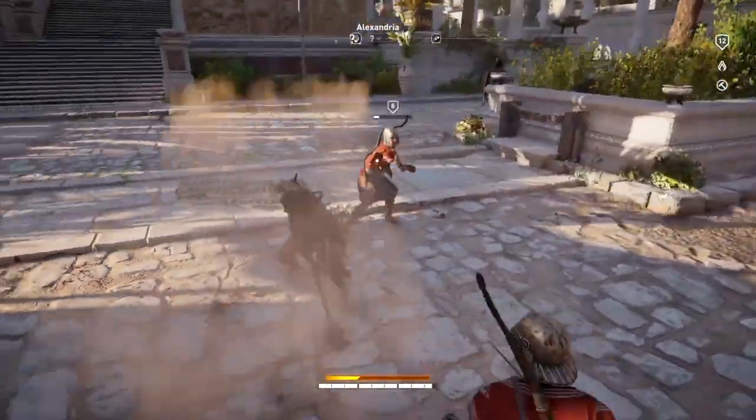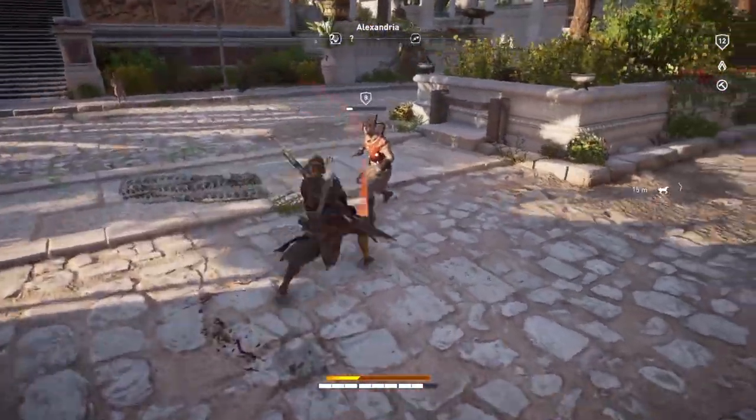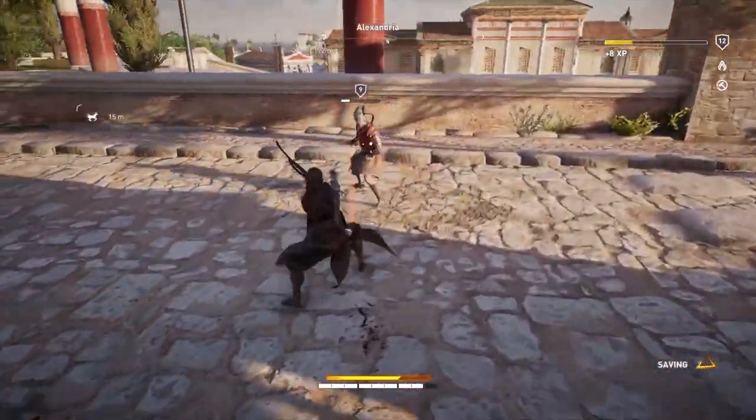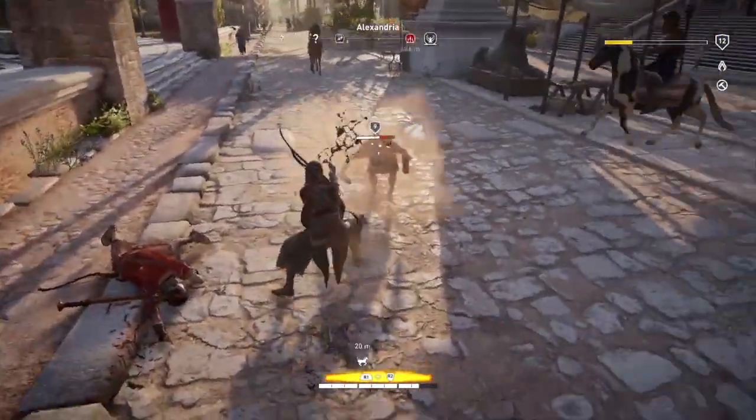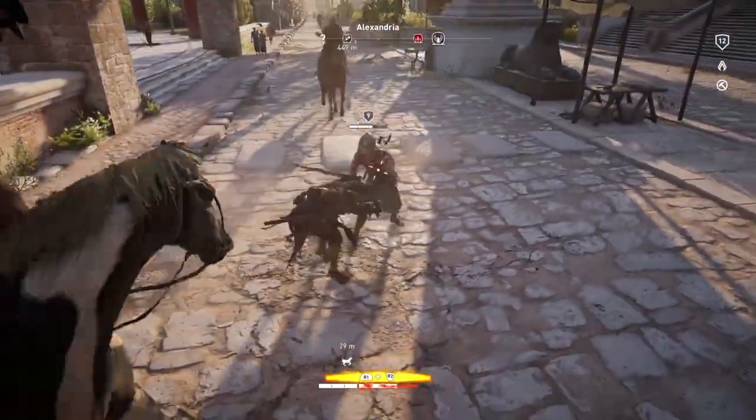Locking onto enemies will allow you to just zero in on whatever enemy you choose, dispatching them quickly and easily. It's especially useful when you're being jumped by multiple targets and want to aim at one specific enemy.